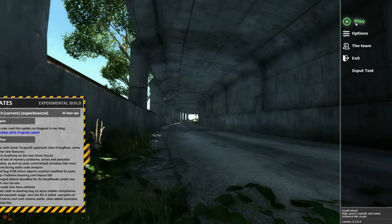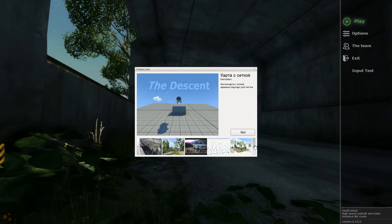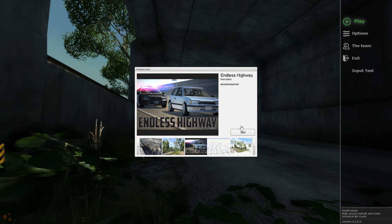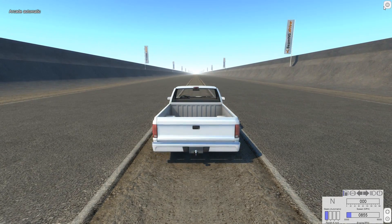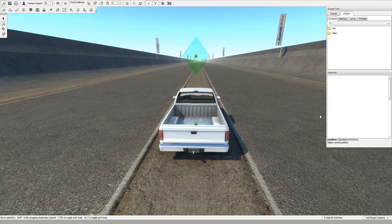Hey, this is YBR with BeamNG Drive, and today we're going to do something called the can opener — for lack of a better name. To do that, we're going to go to Endless Highway and modify the map a little bit. We'll open up the map editor with F11. The plan is to take a bunch of small cubes, put them at about the height of the roof of the vehicle, then slam the vehicle into it and see what happens to the roof. To get the cubes, we go to Meshes.